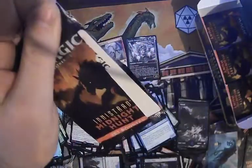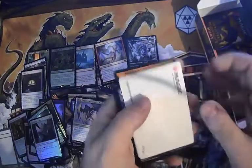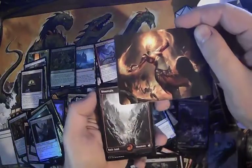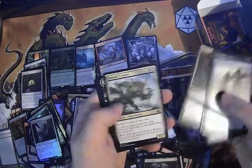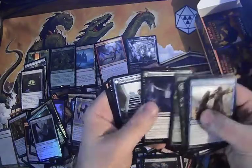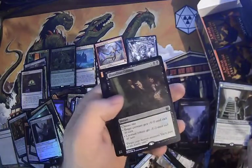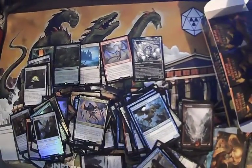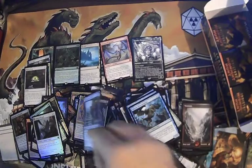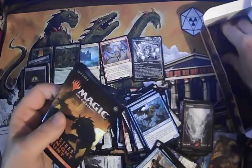We'll pull our pull tab — that was a good pull, the whole side came off. We've got Light Up the Night, we've got this mountain, we've got some more cards. Suspicious Stowaway — nice little rare. How full of rare. Bloodline Culling. We've still got like six or seven packs left.